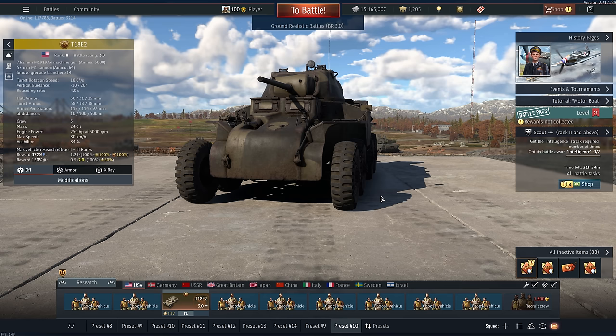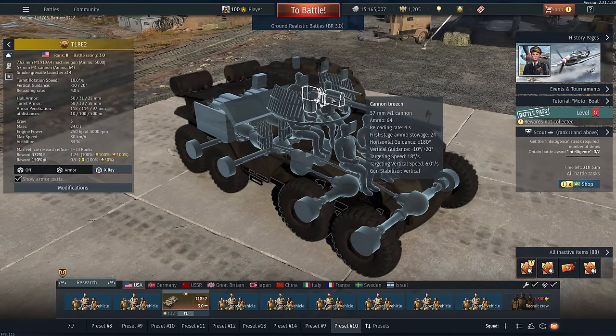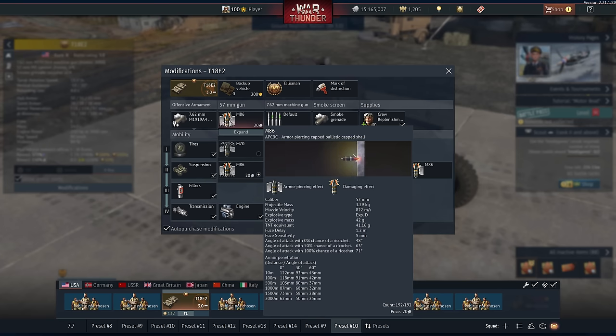It's not the fact that it's wheeled — it's actually incredibly slow for a wheeled vehicle. It mostly comes down to the gun. It has the American version of the six-pounder, but it also has a stabilizer. So essentially, your cannon has more pen than the Sherman, with a faster fire rate, the same stabilizer, at a lower BR.